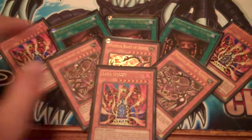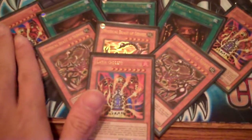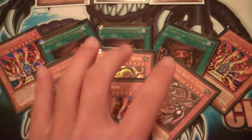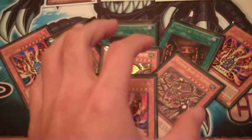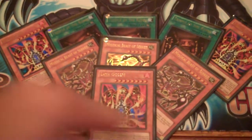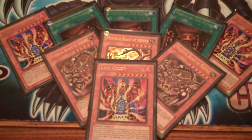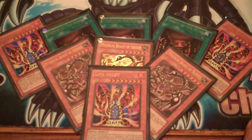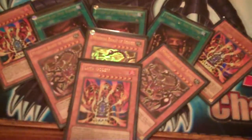Let me first show you the prizes you guys will be bidding for. The first slot — the small slot — is going to be for the Rare Hunters ultimate collection, meaning three Lava Golems, three Mystical Beasts of Circuit, and three Temple of the Kings. This is one complete set; you guys will get everything here if you win. This is a structure deck set, but it's for those of you who don't want to buy the set and are trying to get it for a cheaper amount.